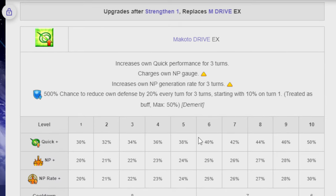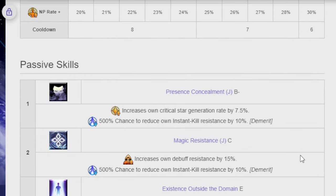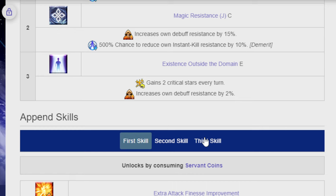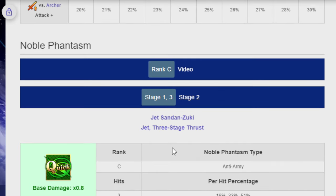At level 10, it's 50% Quick, 30% NP to NP gauge, and 30% NP rate. Her passive skills are Presence Concealment J B-, Magic Resistance J C, and Existence Outside the Domain E. Her third append skill is Anti-Archer Attack Damage Aptitude. Her Noble Phantasm is a Rank C AOE — the Jet Sandanzuki, or Jet Three-Stage Thrust. It hits three times and deals damage to all enemies, then removes their defensive buffs.